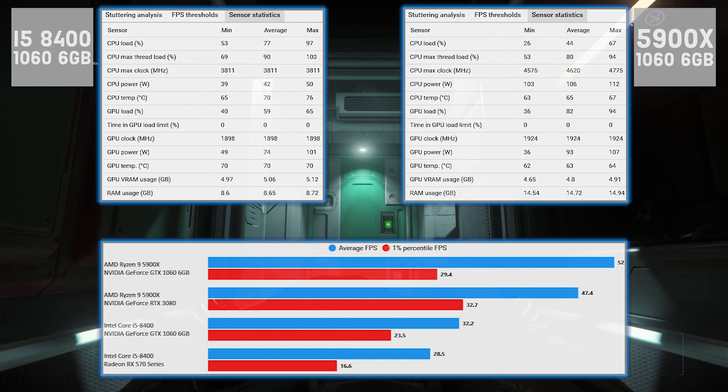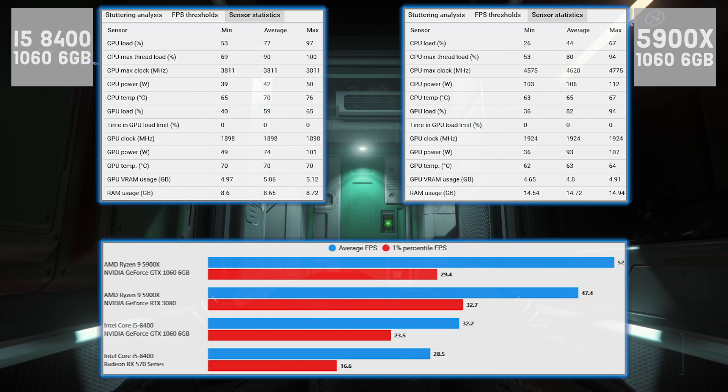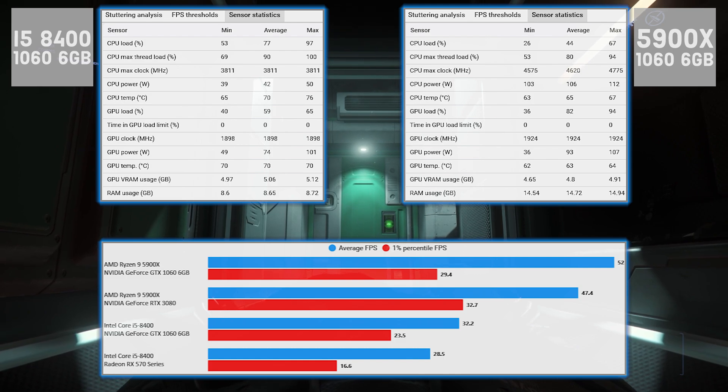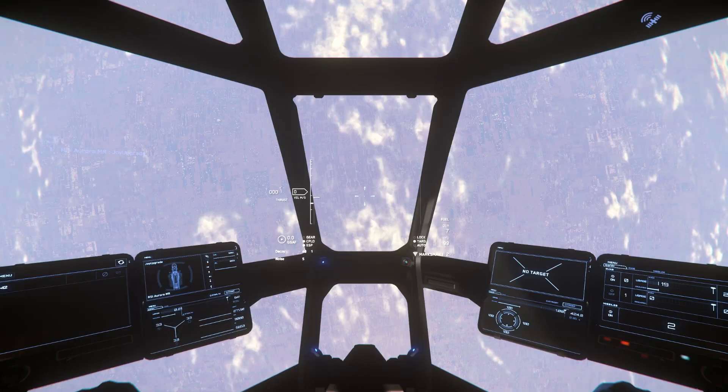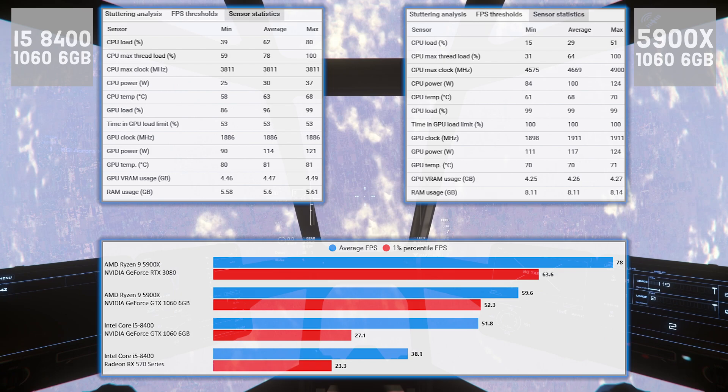Everest Harbor has a fun result — the 1060 is outperforming the 5900x with the 3080, which obviously doesn't make sense on paper. But in Star Citizen we know it can happen, because even in cities where performance is mainly down to CPU single-thread, the server still plays a massive role. My guess is the server the 3080 was on was busier. But overall, good performance all around whatever system you've got.